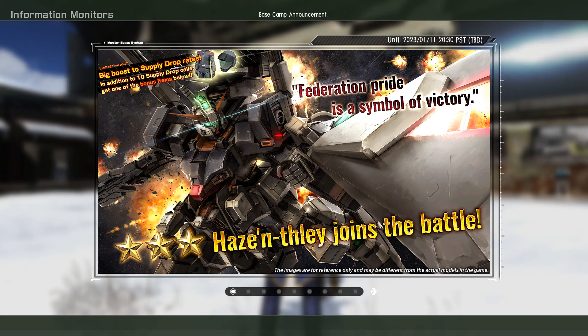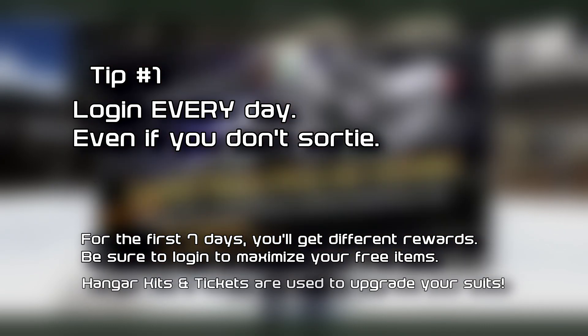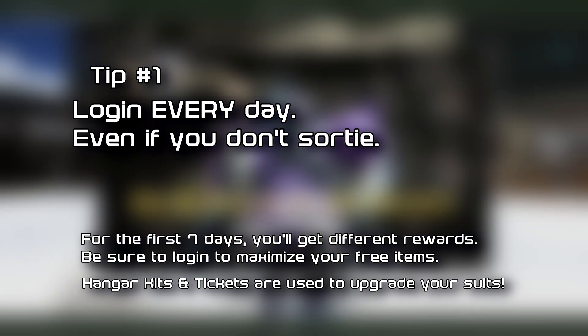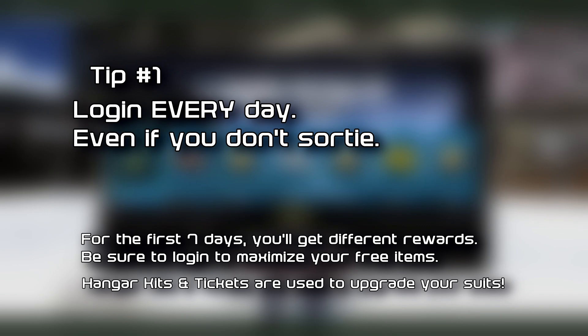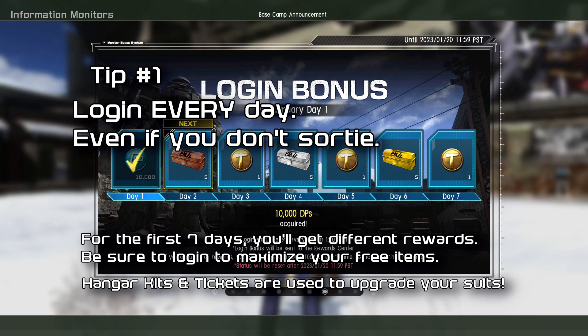Step number one may be simple but log in every day to get your rewards. When you log in every day you'll get rewards such as DP, tokens, and items to use in the hangar. Very important because these are free — you just get them every seven days in a repeat, so make sure you do that.